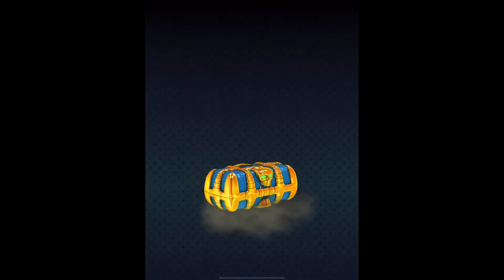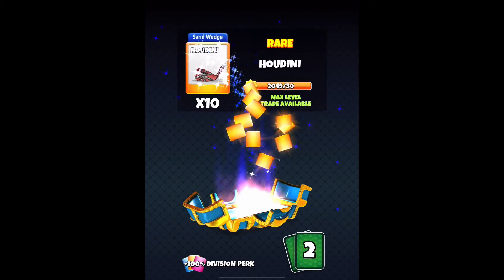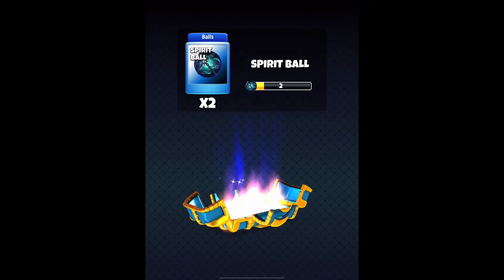We got the ghost chest, the claw, the hen dead, the catalyzing, and some spirit balls.